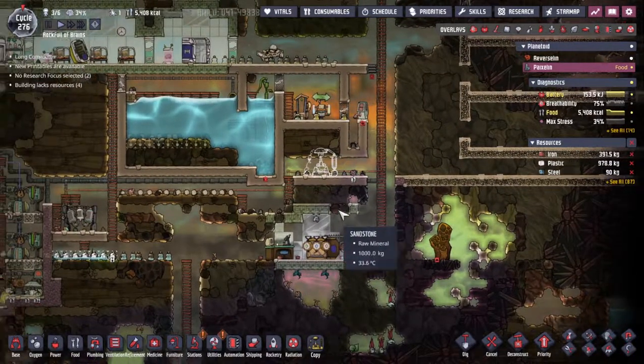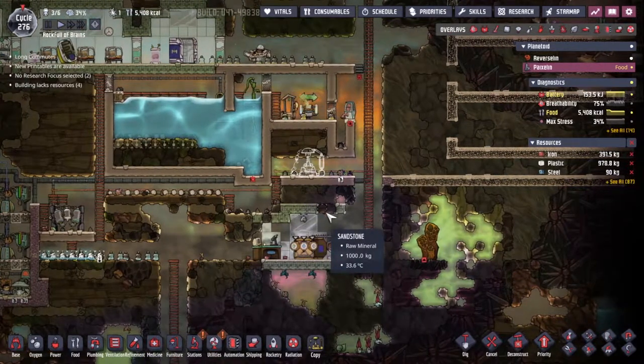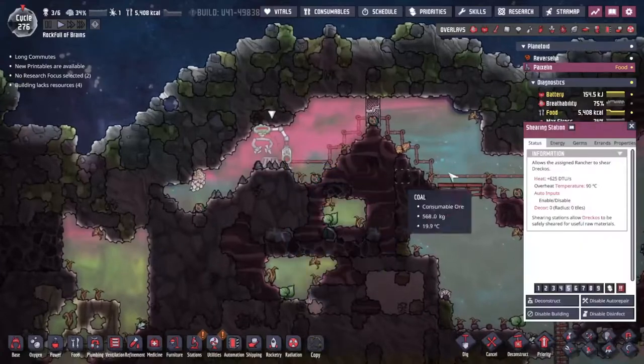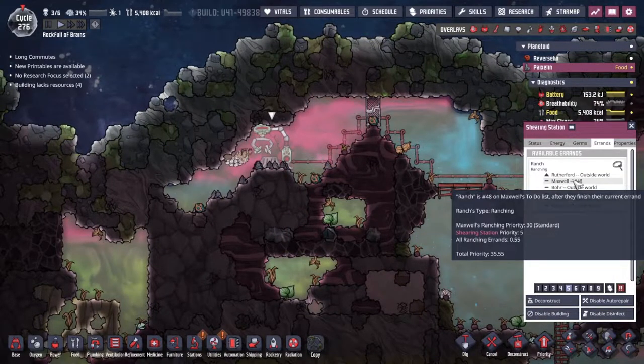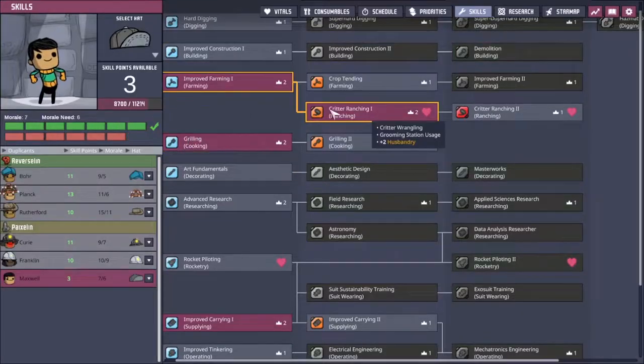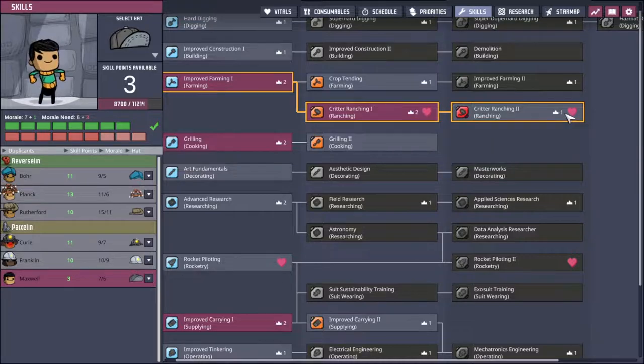I'm not entirely sure where I'm going to put it — I might just throw it here. It's not something we're going to be using all day every day, so I'm just going to do that and hope it will do well for us. Talking about doing well — we've got the shearing station over here. If I look at the errands, Maxwell is on the list, whereas everybody else says it requires the skill to learn.